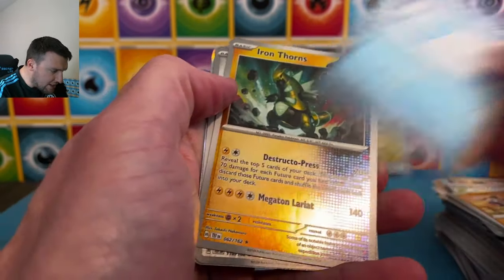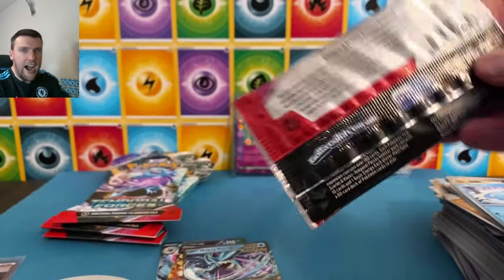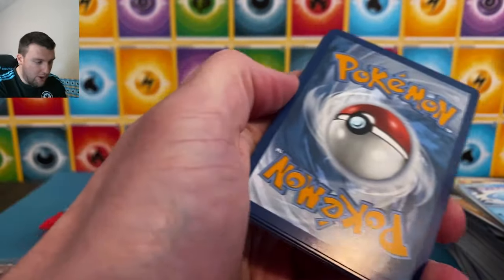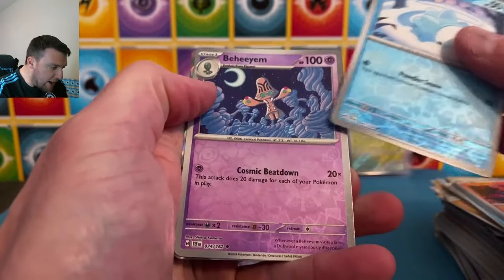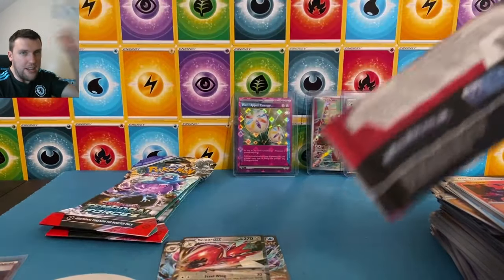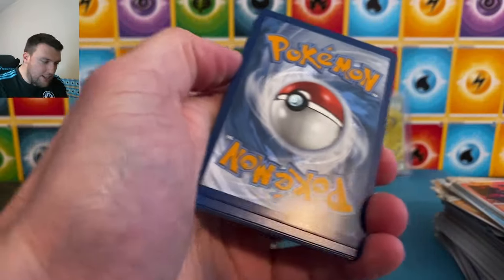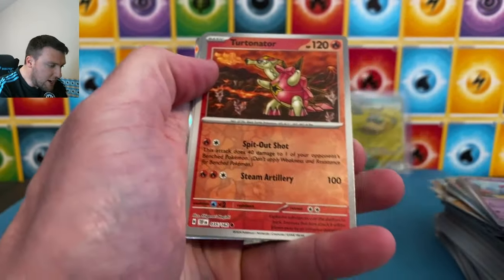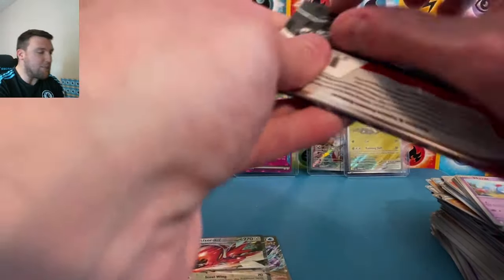A full art trainer — we're trending in the right direction here at Temporal Forces and I like it. Psychic Energy. Iron Thorns, Milcery, Magcargo there. We've got four packs to go. I think we've got one decent card left in us out of these four packs. Special art rare would be really fun to see for a first opening. Skizzle or there on the EX — I feel like we've taken our third Skizzler already of just this EX.